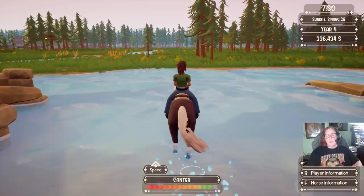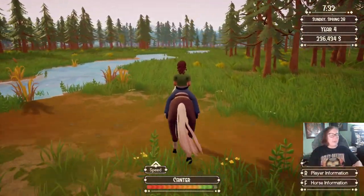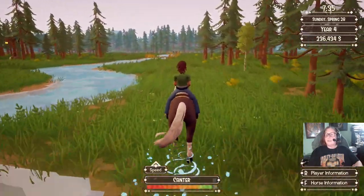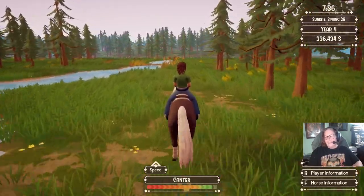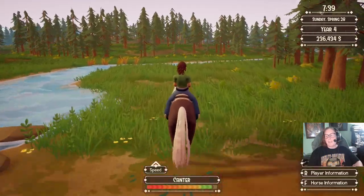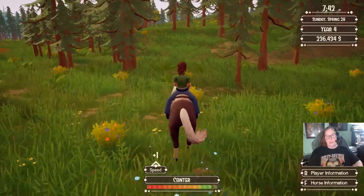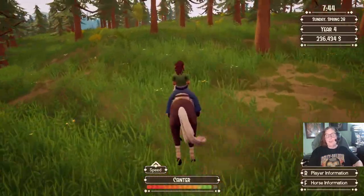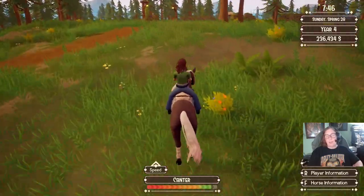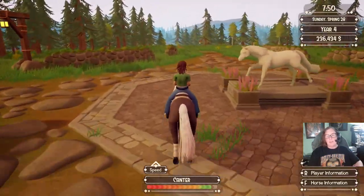I use the statue to orient myself as to where the chests are. There's one directly behind the statue. Liam's statue is over here. So if you remember, almost directly behind it, there's another ridge that has a stone enclosure. That's where the third one is. It's kind of pushed up against a wall and it blends in really well — really hard to see because I went past it like 20 times and never even noticed it was there.